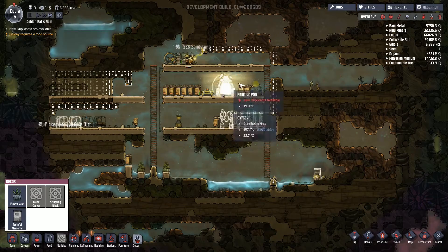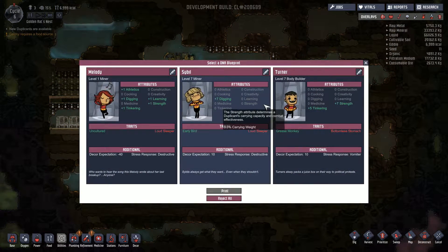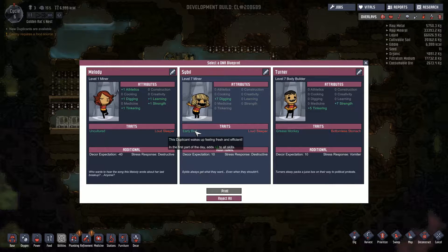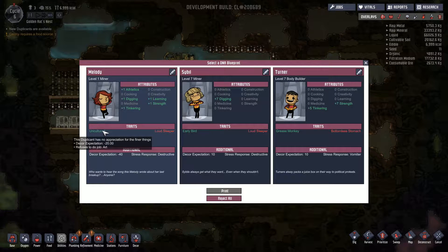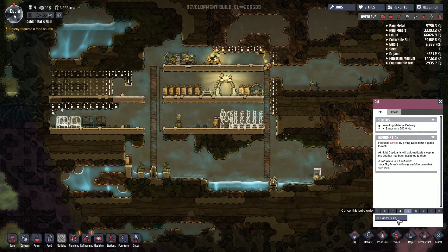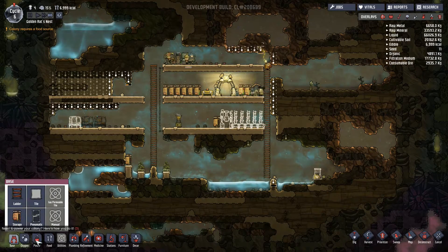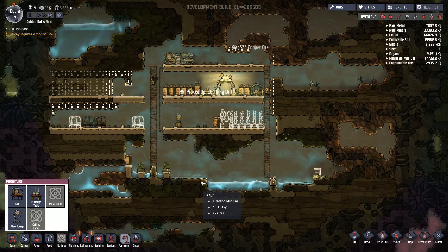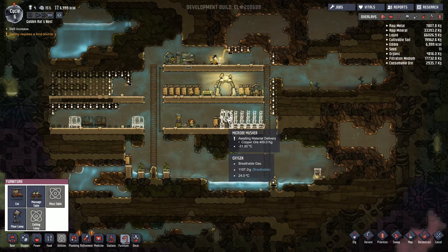We'll build the other bed because we've got a new duplicate coming now anyway. Oh my god — she's a loud sleeper. She's a very good digger though, and this person's uncultured so they'll have no issue with decor. The only problem is that she's a loud sleeper so we'll cancel that bed and put one at the end there. Hopefully that'll mean she won't disturb the other people too much.